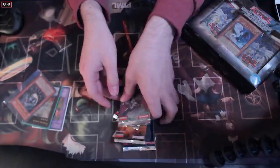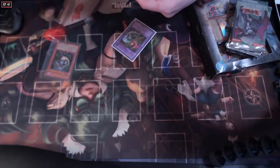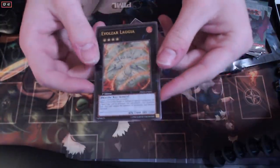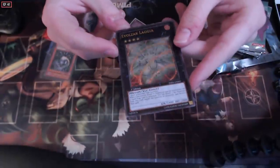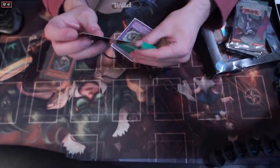Anyway, it wouldn't be a Nim Nim stream without a little show and tell. I gotta show you guys what I picked up today. I am building dinos now because that scrap card that was revealed - that card's disgusting. So I picked up an ulti first edition Laggia, moderate play, a little thing up the top here, but this is a gorgeous card. Got this at a good price, pretty satisfying.